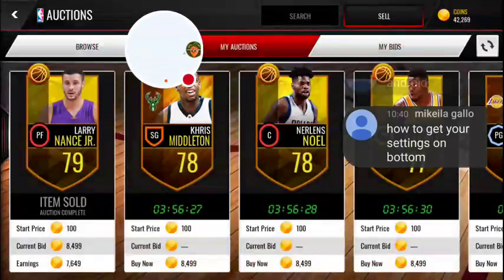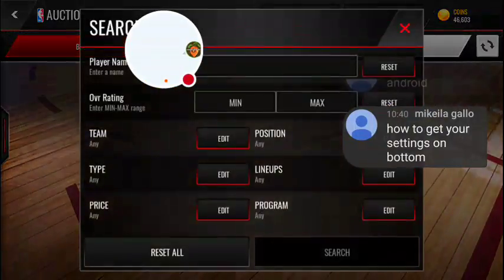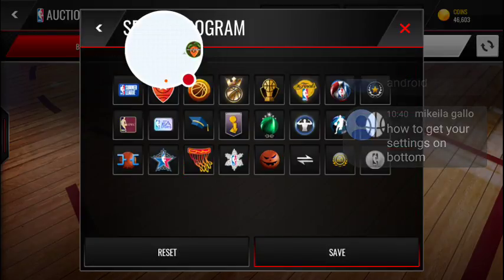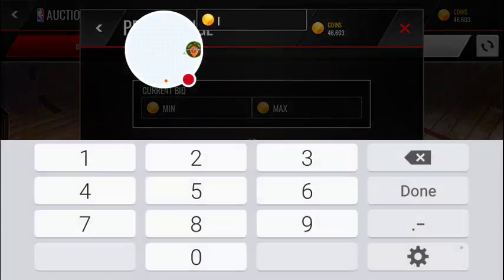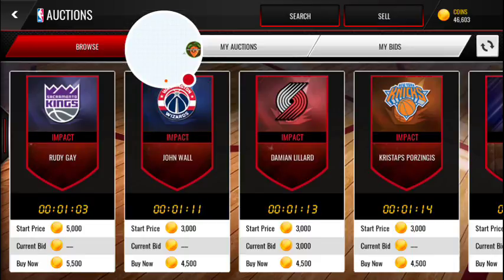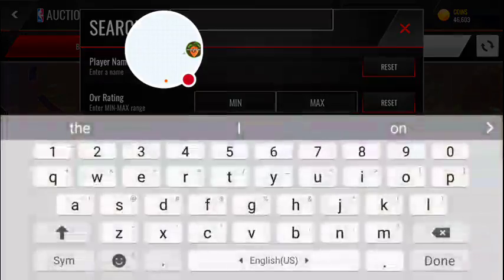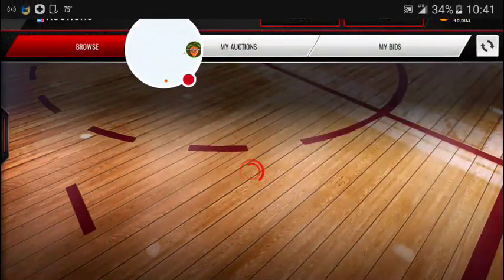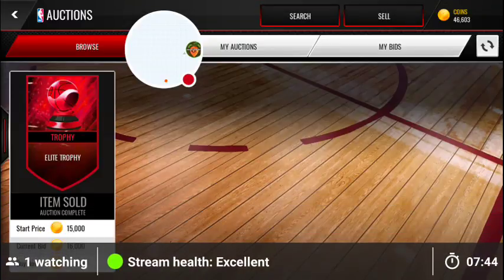Are they — did they sell? Only one more sold. Okay let's just get to the filter. It's for elite trophies for under 20,000 — one, two, three. I used this and I made like tons of coins. And then you need to put trophies — unless this filter is completely dead, which it could be.